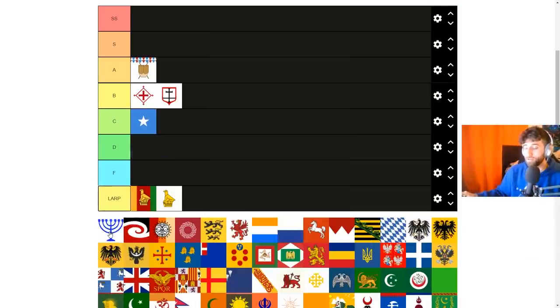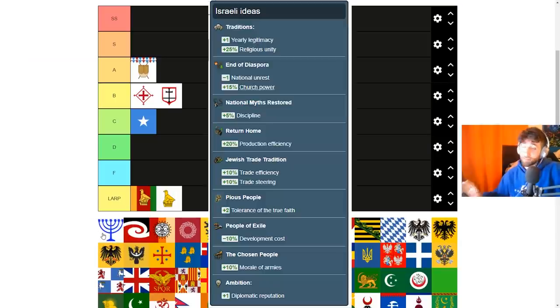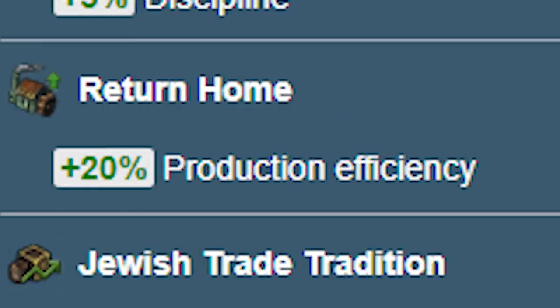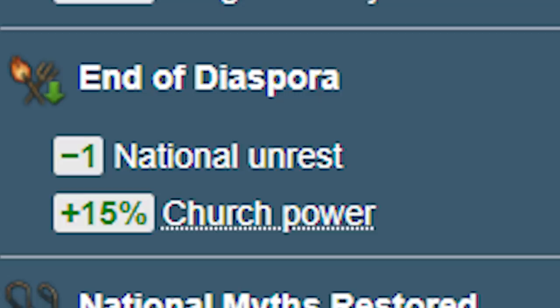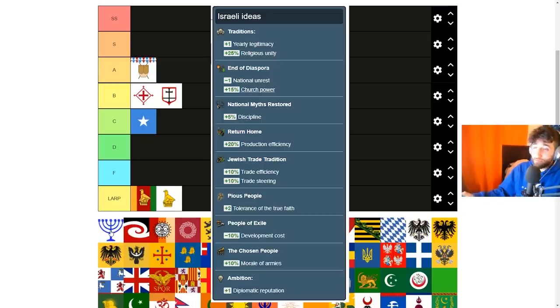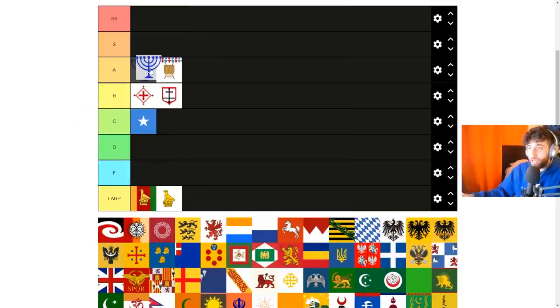Next is Israel, a new added formable in EU4. You just need to be Jewish to form it, though certain nations like the Papal States and Mamluks cannot form it. The ideas are actually really great — discipline, morale of armies, dev costs, 20% production efficiency, trade efficiency, tolerance of true faith, and unrest reduction in the same idea set. However, the lack of a mission tree and the fact that it's a downgrade from Beta Israel or Simeon ideas means I'm putting this at low A, a little above Katara.